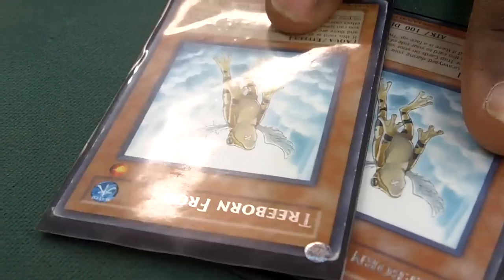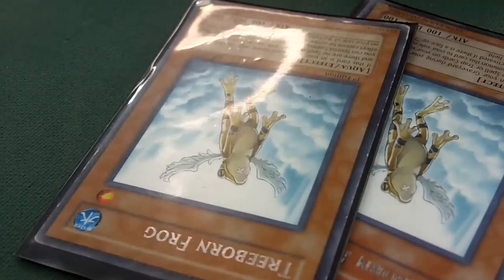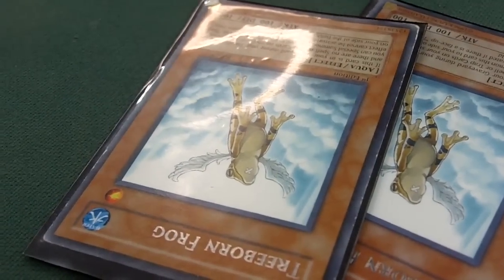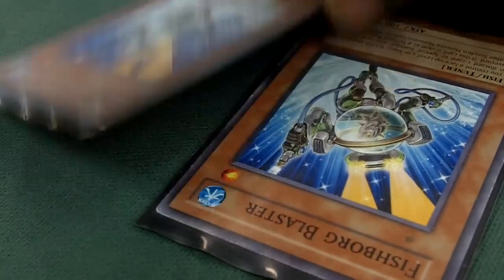Treeborn Frog — got Treeborn Frog, keep on bringing myself back. Triple Rod synchro Formula, two Fishborg — he gets sent with Genex Undine, comes back easy, just going in the extra.